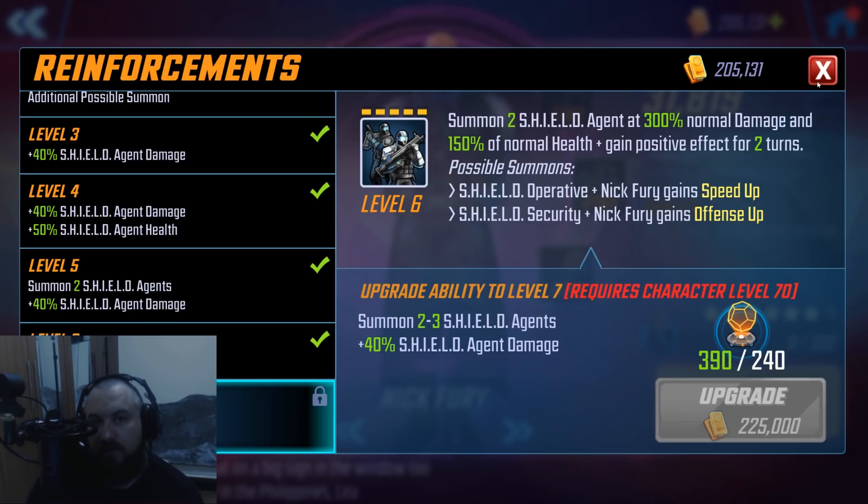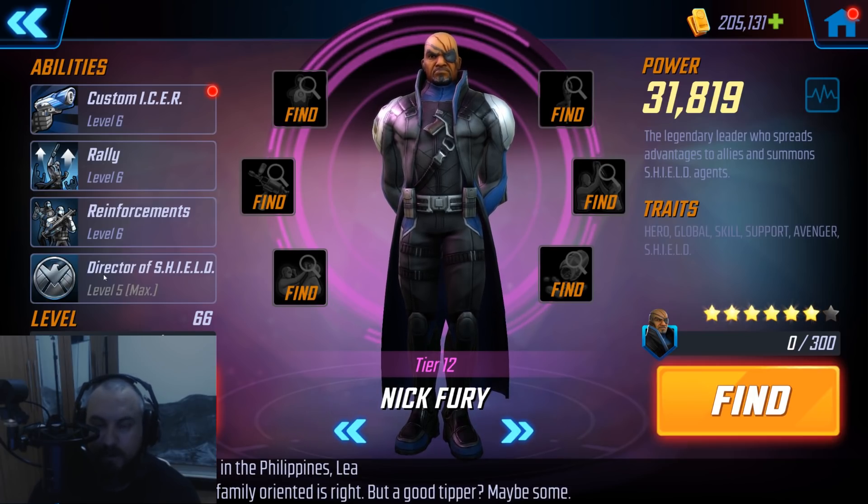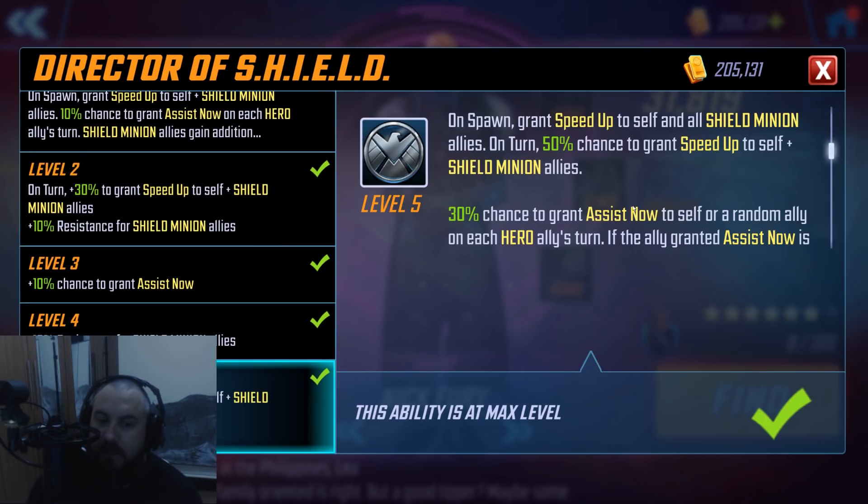One of the easiest ways to get your Shield Security to taunt is to summon a minion, because when that minion gets hit or even killed, that's going to trigger your security — meaning the rest of the next few hits are going to go through someone that's very likely going to block. My Fury is tier 12, which I got a few days ago, and I have put the T4 ability on him — it was the second one that I did and I definitely don't regret it. What the T4 adds is basically an additional 20% chance on his turn to give himself speed up, as well as shield minion allies.